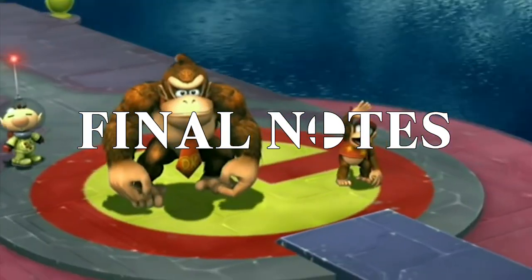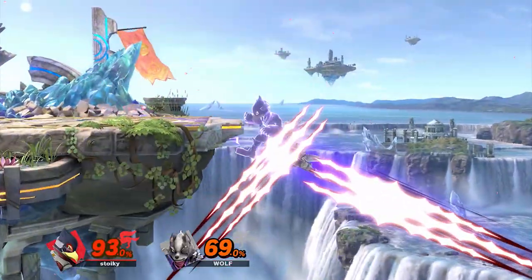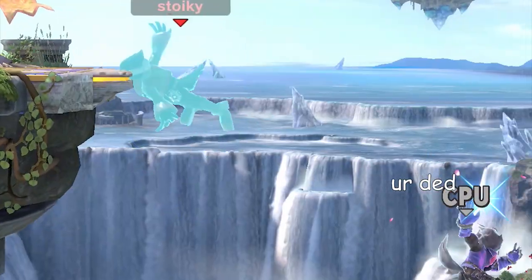A final quick note: while I showed Stahlspike working on some horizontal side specials, I really don't recommend it versus Wolf, Falcon, Ganon, or anyone else this might trade with or straight up lose to. The hitbox is under Falco after all, not behind him.